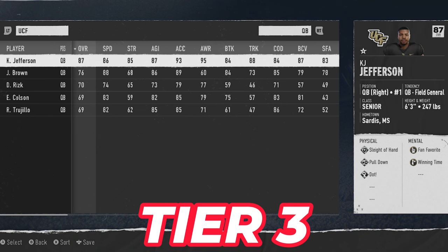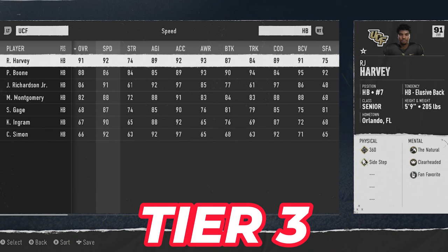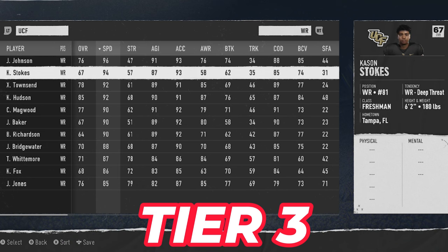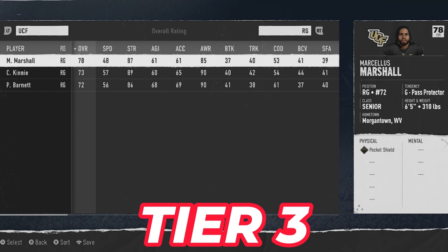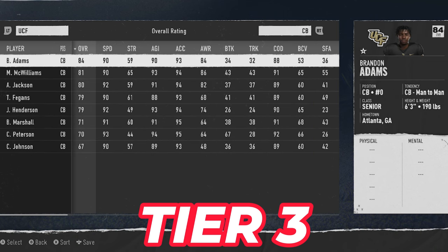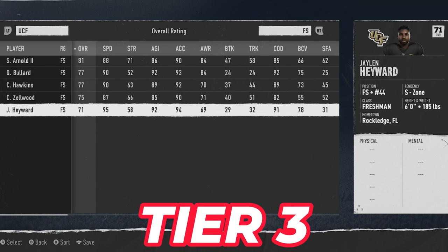Next up is UCF — another really good sleeper team with an 87 overall quarterback who has 86 speed. They have four running backs above 80, including a 91 overall, 92 speed RJ Harvey. At receiver, they have a 96 speed and a 94 speed six-foot-two receiver. On defense, they have three linemen above 80, an 88 speed linebacker, three corners above 80, and a 95 speed safety you definitely want on the field.